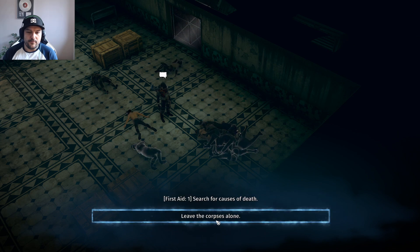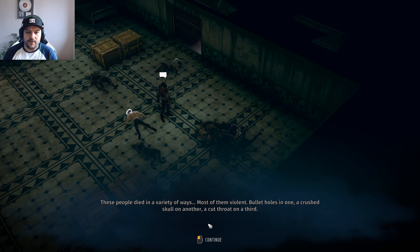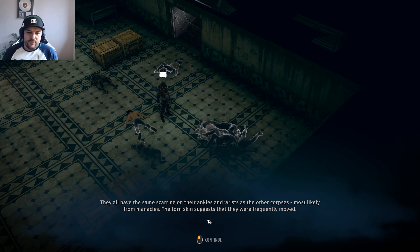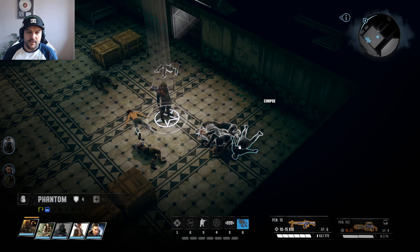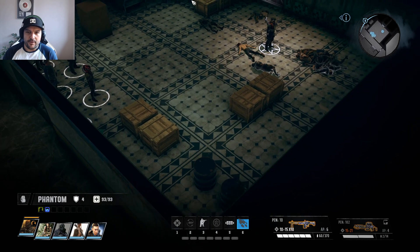There's a pilot corpse in this corner. People died in a variety of ways, most of them violent - bullet holes in one, a crushed skull in another, a cut throat on a third. They all have the same scarring on their ankles and wrists as the other corpses, most likely from manacles. Torrid skin suggests they were frequently moved. So these were all like slaves by the sounds of it, just dumped here when they were murdered.